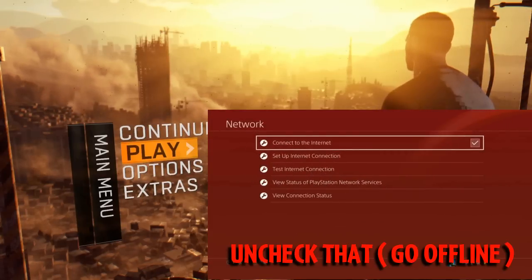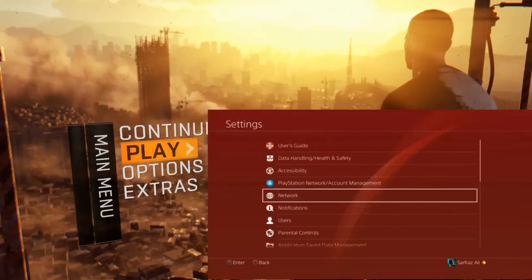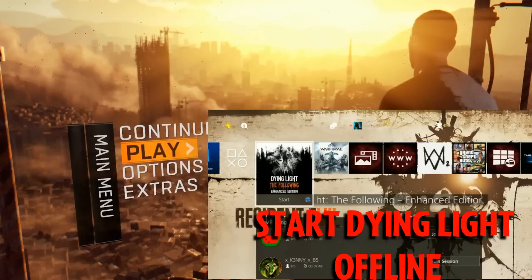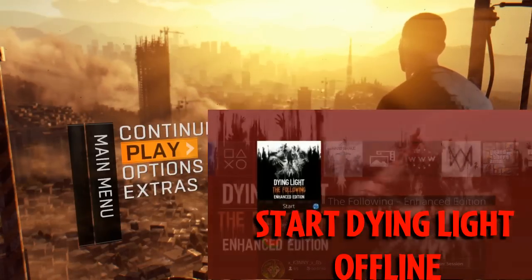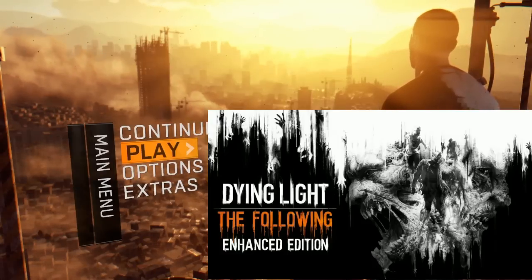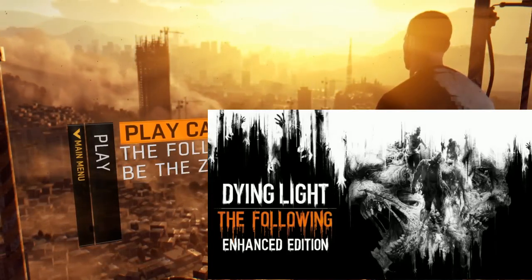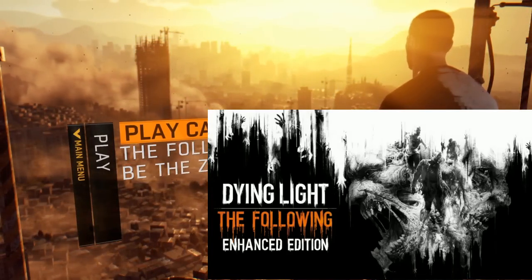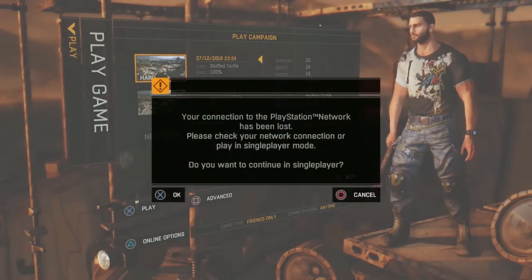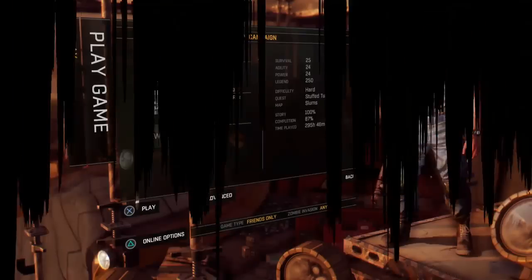I don't know the exact steps for Xbox One or PC, but the concept is the same: simply go offline so there is no internet connection. Start Dying Light in offline mode. When you go to Play, go to Campaign — you shouldn't see any custom maps because you have no internet. Start the game and it should say 'Your connection to the PlayStation Network has been lost.' It will ask if you want to continue in single player — say yes.